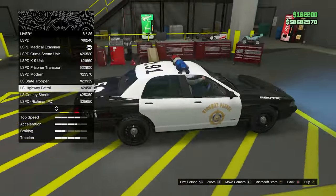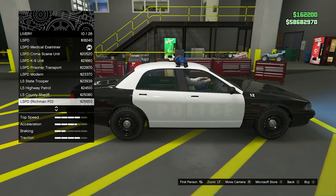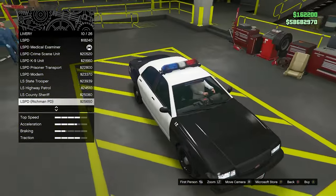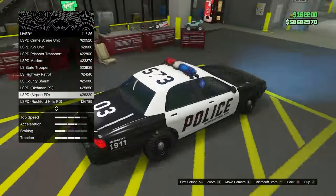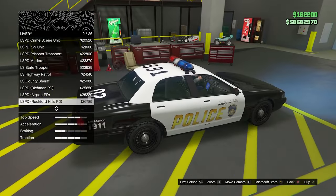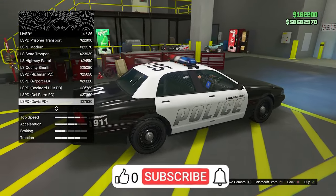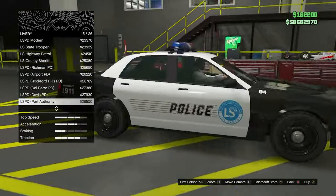We have state trooper, another highway patrol one — I like that little star. The sheriff one looks pretty clean. We have Richmond PD; you can barely see it because of the white, but it's Richmond police with a number 12. Los Santos International Airport — that's a pretty cool, simple one. Rockford Hills is pretty clean too. Delpero police, Davis police — we have so many liveries.